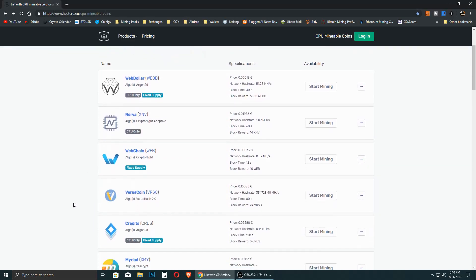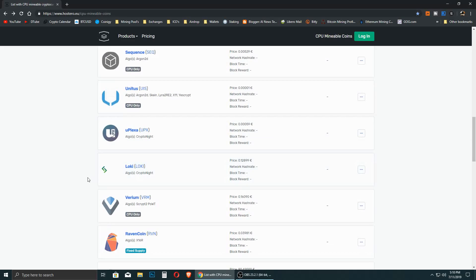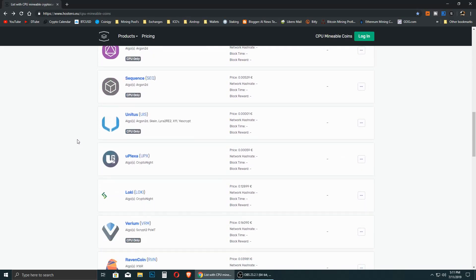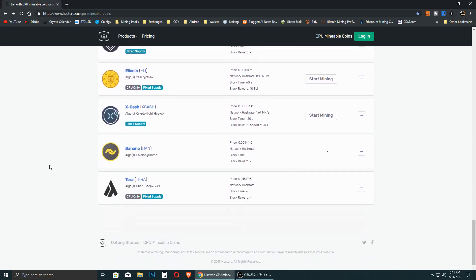In this video I'm not going to talk about how to mine specific coins, but if you're interested in one of these coins you can ask in the comment section and maybe I'll make a separate video — for example, how to mine Loki with your CPU or GPU, or how to use the Hostero platform. Believe me, it's really easy — you just have to open an account and follow the steps. It should take no more than an hour to get started mining.